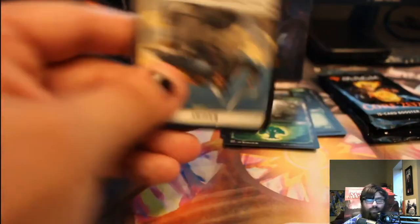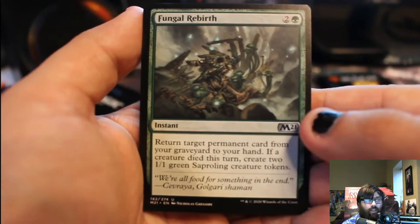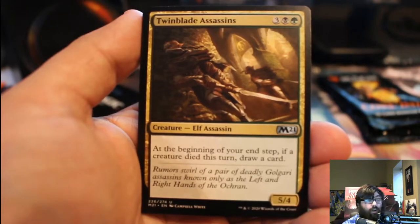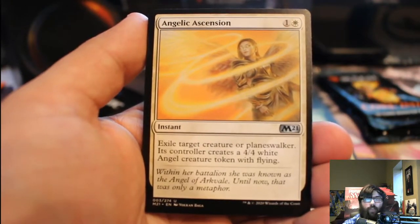I started playing Magic when I was a senior in high school, so I really got into it. Third pack: token, land, possible foil, and rare. Fungal Rebirth: return target permanent card from your graveyard to your hand — if a creature died, create two 1/1 saplings. Twinblade Assassins: at the beginning of your end step, if a creature died, draw a card — not bad. Angelic Ascension: exile a creature, its controller gets a 4/4 angel with flying. This isn't bad — you can either get rid of a very small creature of your own and get a 4/4, or eliminate one of their threats but give your opponent a 4/4.